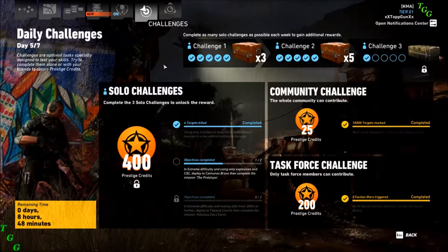What's going on peeps? It's week 7, day 5 of 7, solo challenge 2. Extreme difficulty, using only explosives and CQC, deployed to Kim's Bravo, then complete the mission: the prototype.